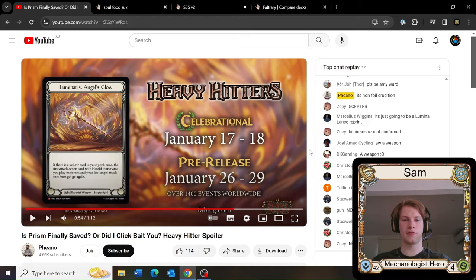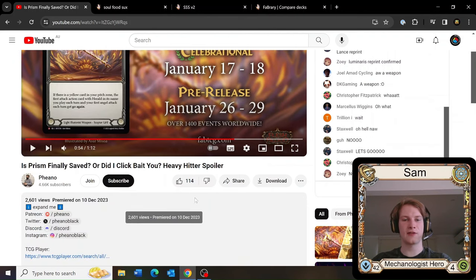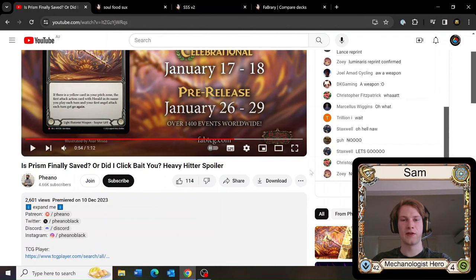So first things first, Luminaris Angel's Glow was first revealed on the 10th of December 2023. At the time we all saw it and were like, okay, this totally changes what Prism can do. If we have a yellow card in our pitch zone, our first Herald and our first Angel both get go again. This is crazy — this totally changes what we can do with the deck. We're allowed to put yellow cards back in; we're not locked behind only two action points every turn. We can now play three attacks.